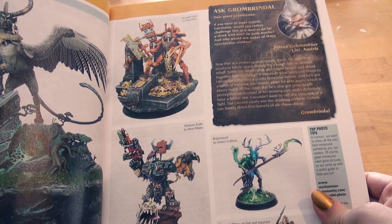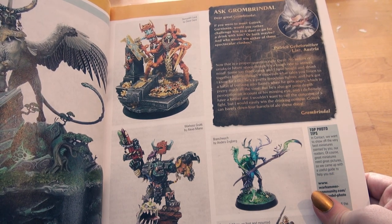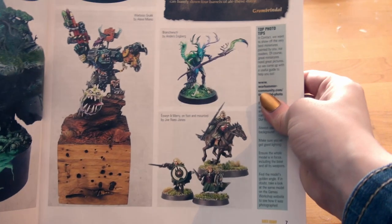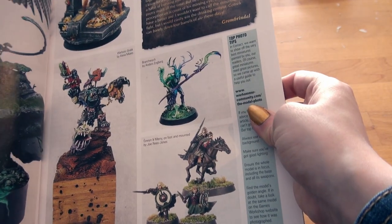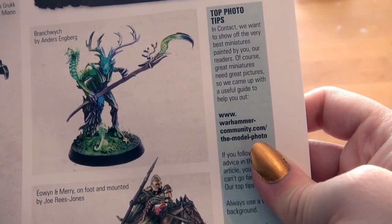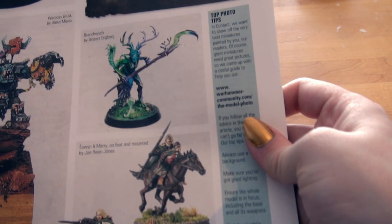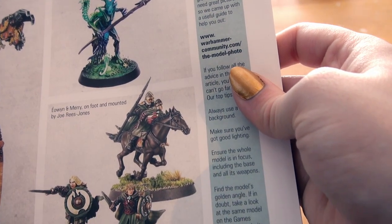Look at that squig! Warboss Gruk by Alexa Miano — on a piece of wood. Neat. Look at that squig! Pretty Branch Witch by Anders Engberg. Look at that — nice coloring. I really like your scythe. Erwin and Mary on foot unmounted by Jory Jones. Cool.